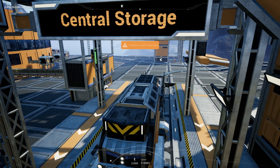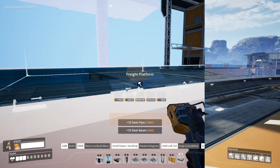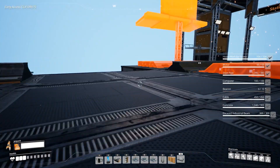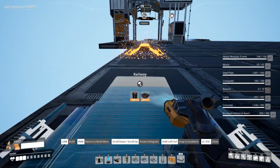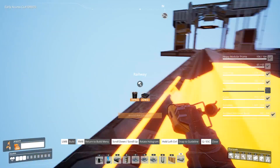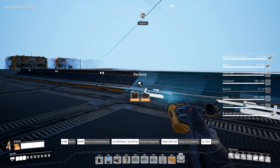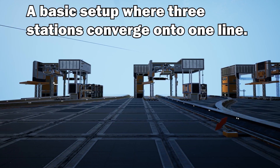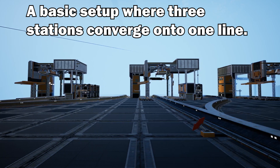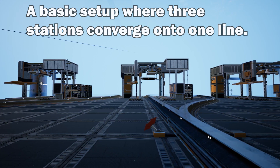So to start off with let's build a basic loop system here. Each train station will have a single depot then loop back on itself to reconnect onto the main rail network. It is important to note that each station will have to have a single item being exported — for example concrete or iron rods only. I also recommend naming the stations by the items that you're exporting.